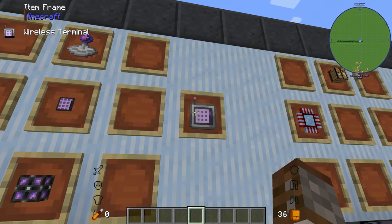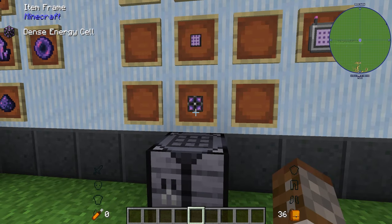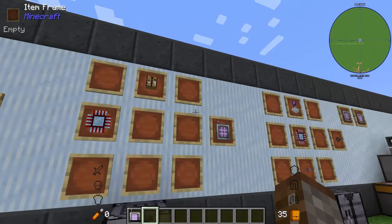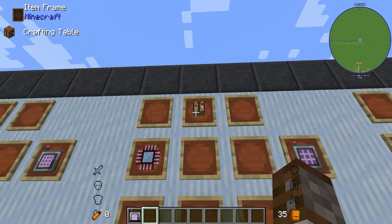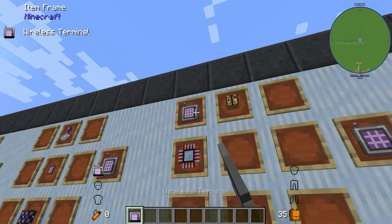The first item we're going to have is the wireless terminal, made with a wireless receiver, an ME terminal, and a dense energy cell. You can also jump straight to the upgrade which is a wireless crafting turbo, using a crafting table, a calculation processor, and one of these wireless terminals.